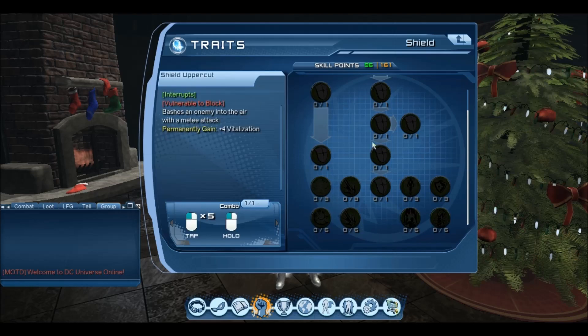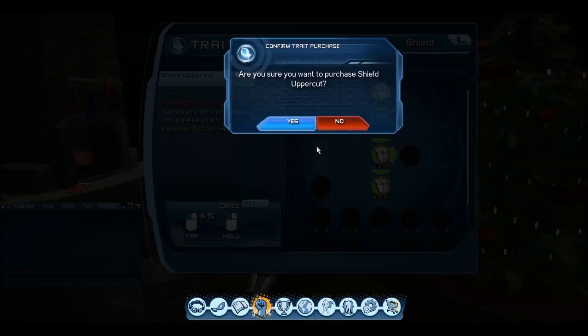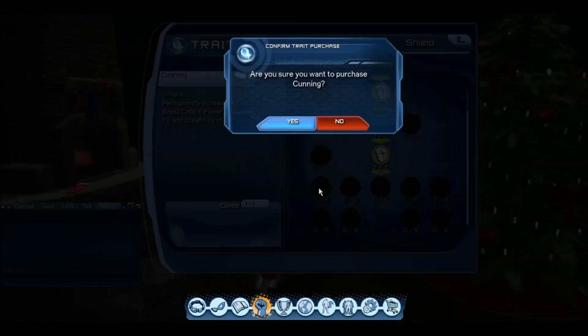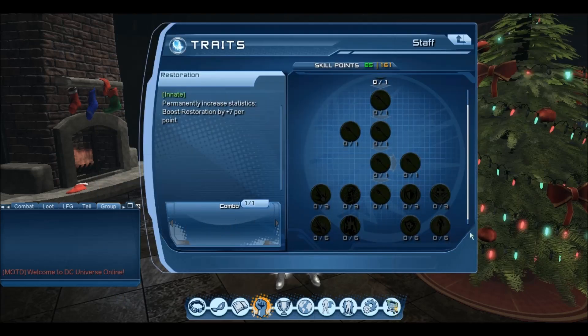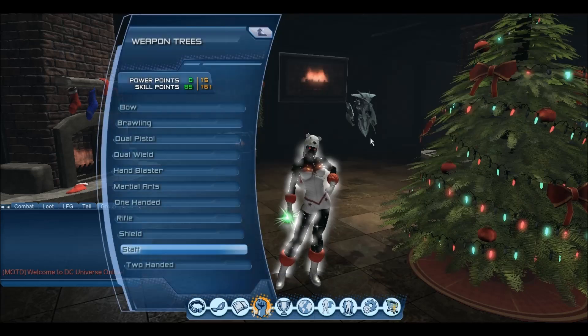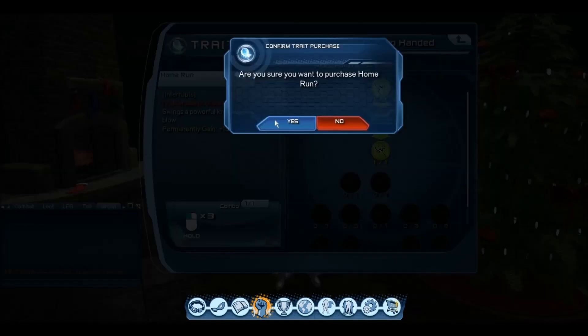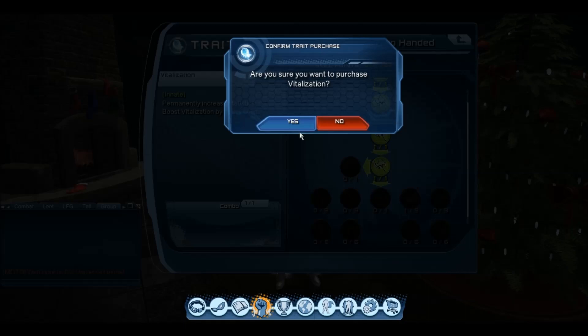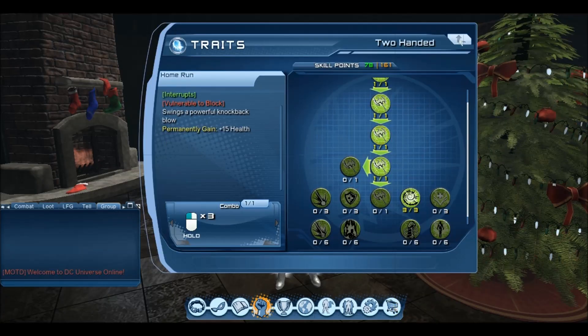I'll check if there are Vita innates in each weapon tree. I'll put a skill point in cannon to unlock the Vita. Two-handed has one as well. That should be the last Vita innate — so that's all of the vitalization covered. Now we want to go back through and get all of the cunning.